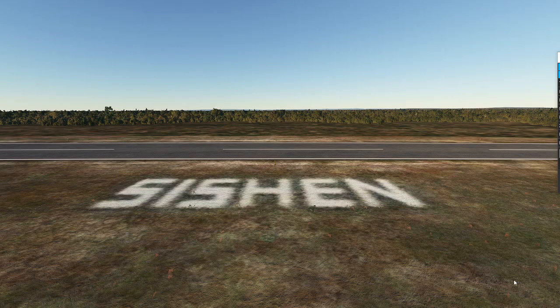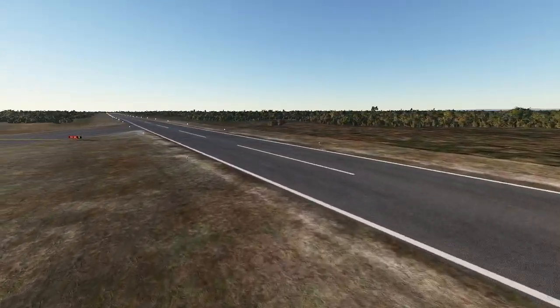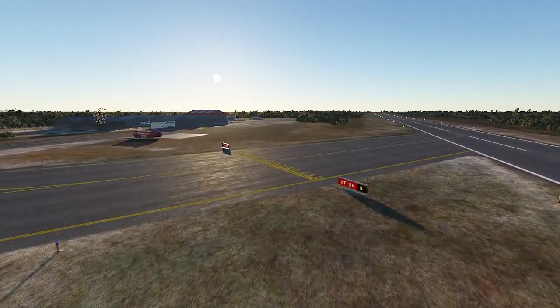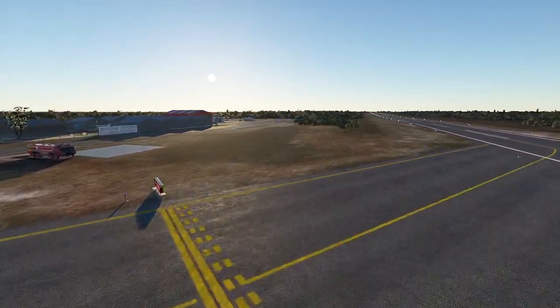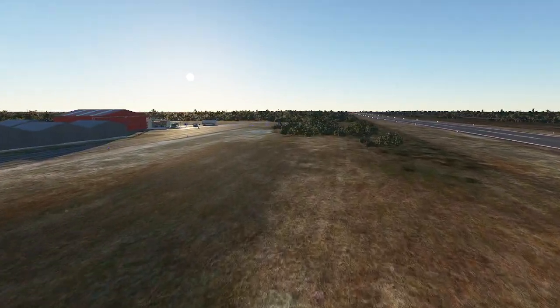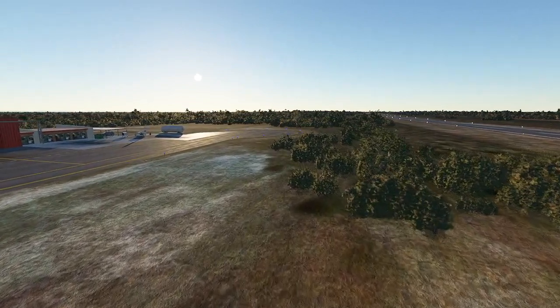Hi guys, we are here at Sishhen Airport. This is an airport that was made by NMG. The developer was Fritz Bayer, and I'm going to have a quick look at it today to see what it's like. This airport is in the Northern Cape Province, South Africa, and the airport is close to a huge iron ore mine and is used to fly executives of the mine and people that work on the mine.